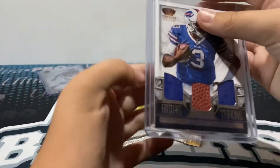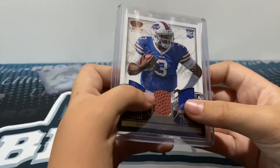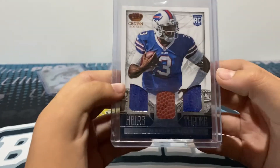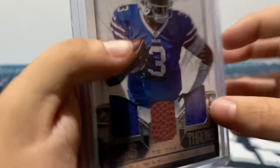First up, we have an EJ Manual Heirs to the Throne triple patch card. That's a $2.99 rookie card. It has a football and two jerseys — I believe that's event worn — so very nice.